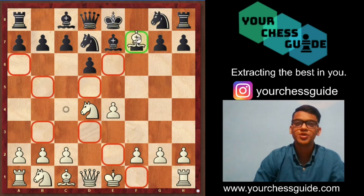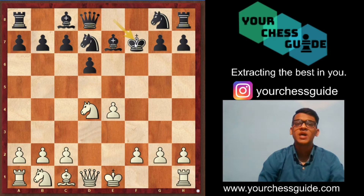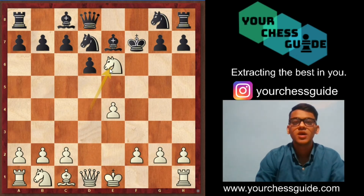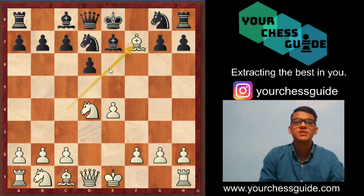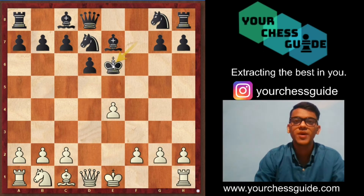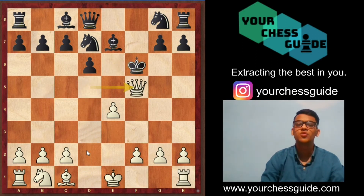The move is bishop takes on f7 check, king into f7. We need to carry on with the dragging process — we need to bring black's king out. So again white goes for knight to e6, sacrificing pieces one after the other. White went for bishop takes f7 sacrificing a piece, and after king f7, now knight e6 sacrificing another piece and attacking the queen at the same time. What happens if there is king into e6? White plays queen d5 check, king f6, and there you go — queen f5 checkmate.